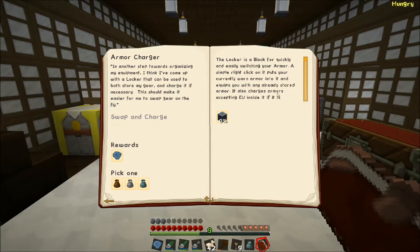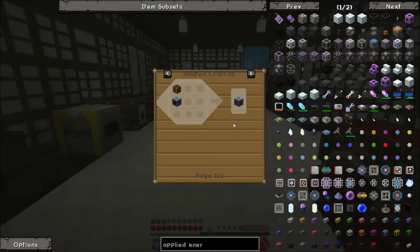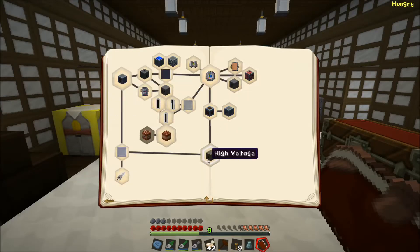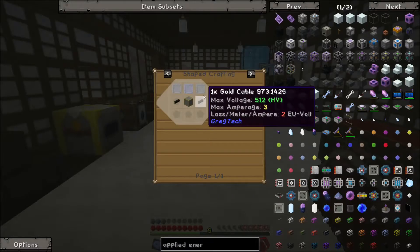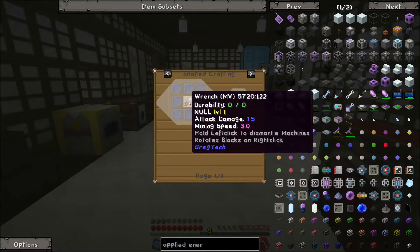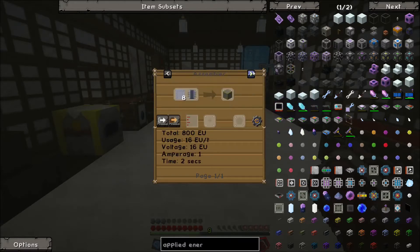We've got a locker here that can take armor, let you switch between sets, and charge that armor up. However, we don't really have any electrical-powered armor at the moment. Then we've got the high-voltage machine hull, which is going to take polyethylene, stainless steel, HV machine casings, and gold cable. To get those HV machine casings it's stainless steel all the way around. We've actually got some stainless in here — enough to make one.